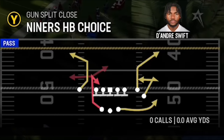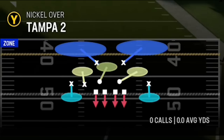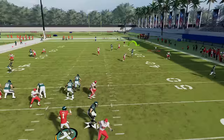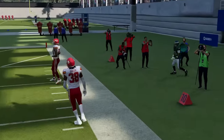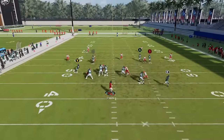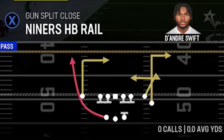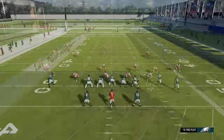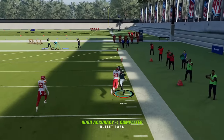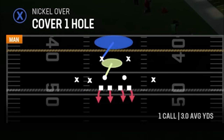This play can really be a one-play touchdown against just about any man coverage. There's only one zone coverage it has success against and that's Tampa two. For Tampa two, put the B route on a streak and the RB route on a five-yard out, which holds the cornerback down. Against cover two man it's the same setup — you're really just waiting for this A route to get outside. Against cover one hole, motion the receiver across to isolate the A receiver one-on-one. You can also work to the other side of the field with a good man-beating X route. Against cover zero, motion across to isolate the A receiver and put the RB on a check and release.